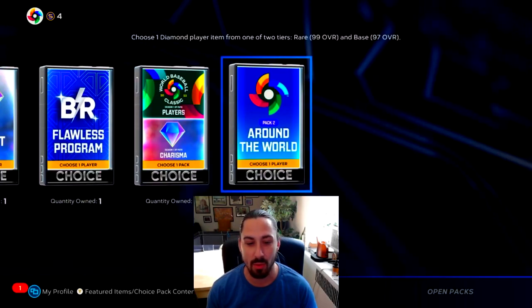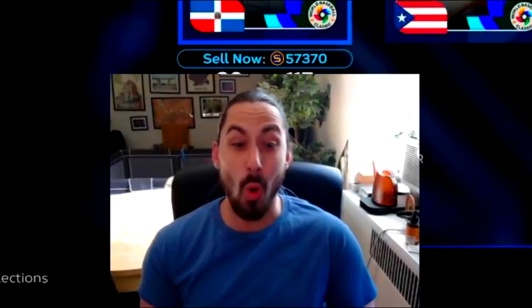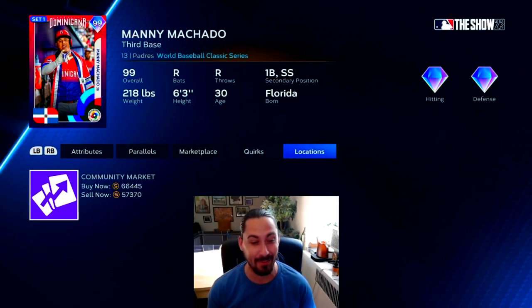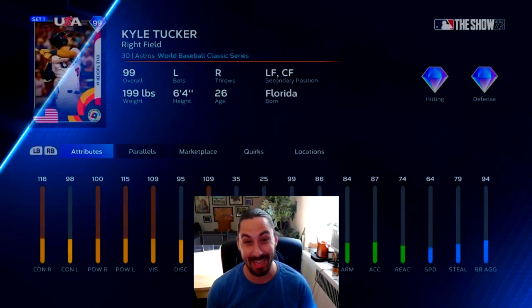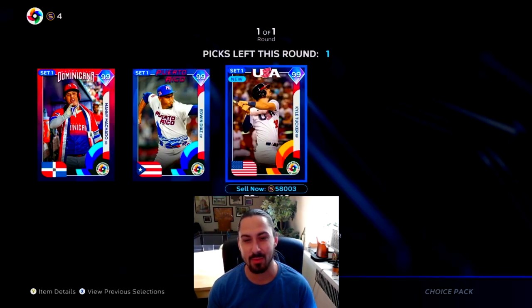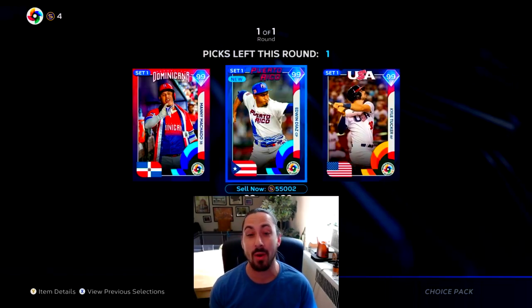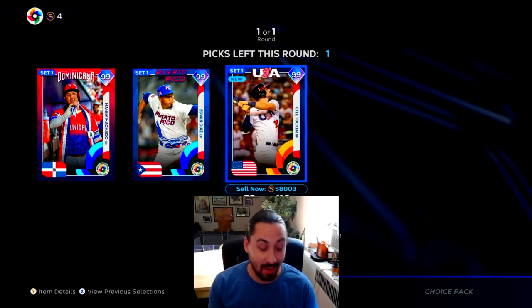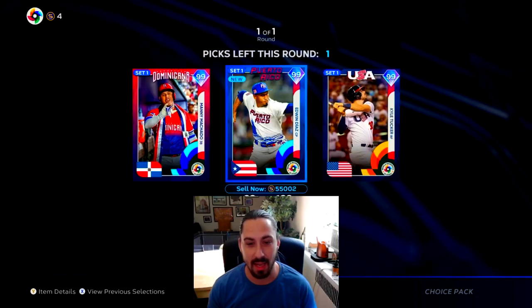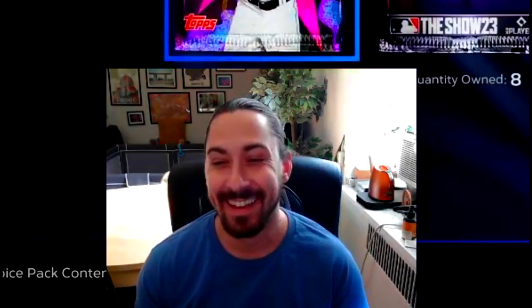Let's grab this Around the World pack. Let's see what's in here. Maybe we get lucky. Oh, we got the good round - we got the rare round! Starting out hot. We got a Machado card and it's pretty nasty. No money spent makes me want to sell everything, but we are done with the live series collection. We're going to take Manny. Starting out hot out of the gate!